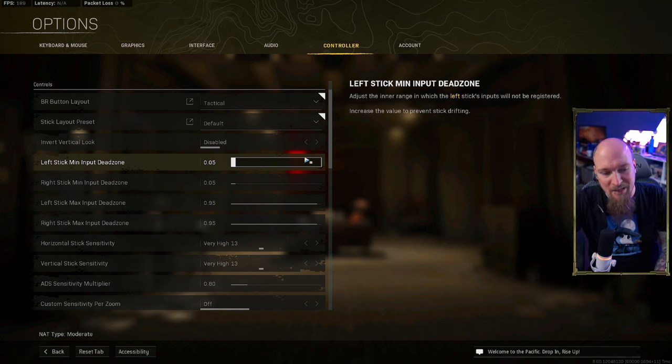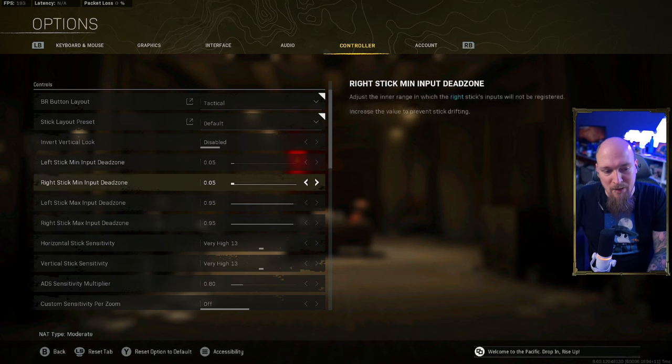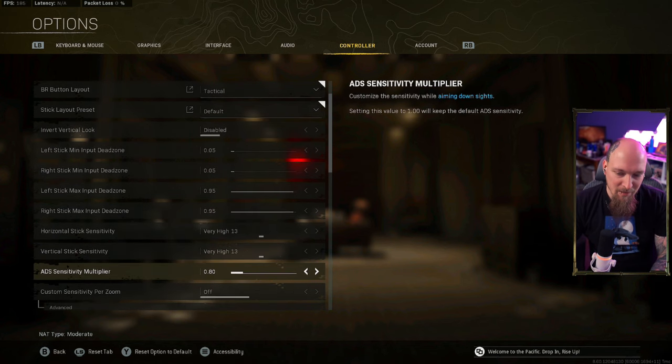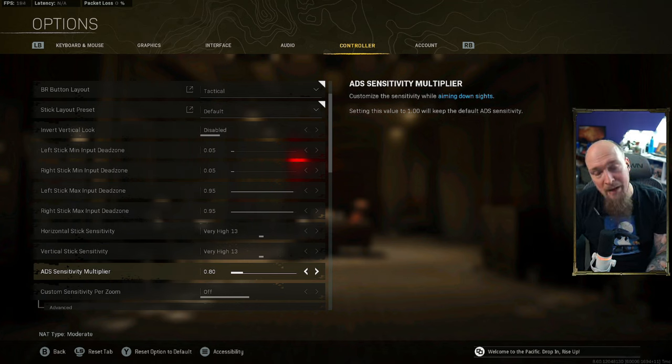Your stick sensitivity is going to be a personal setting, but if you want to start off with the best you can have, you're probably looking at about 5 to 7. That range is going to be a very good starting point — slow enough to learn on the sticks, but not so slow that you can't turn. Then crank your ADS sensitivity multiplier down to 0.8.